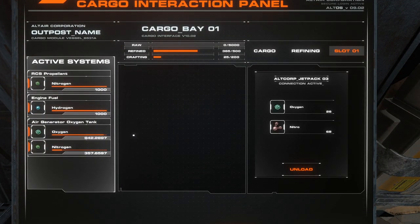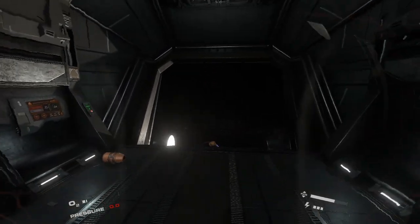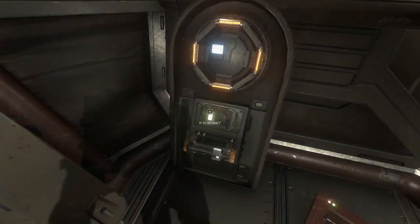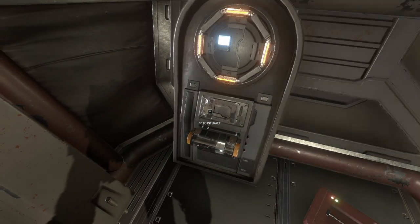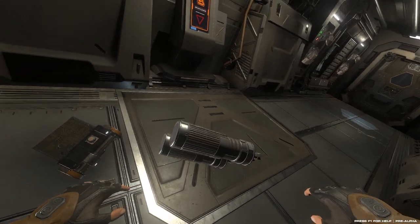All ships and stations have systems and subsystems that require regular maintenance or they break down. Most systems have critical parts that can malfunction and render a system completely inoperable. The only way out of this situation is to find and replace a defective part.